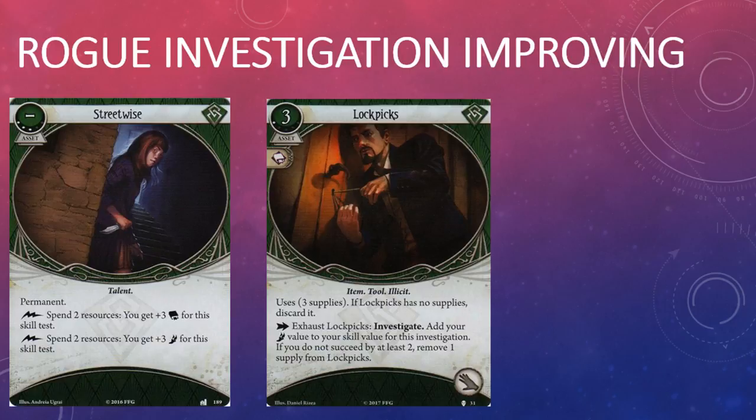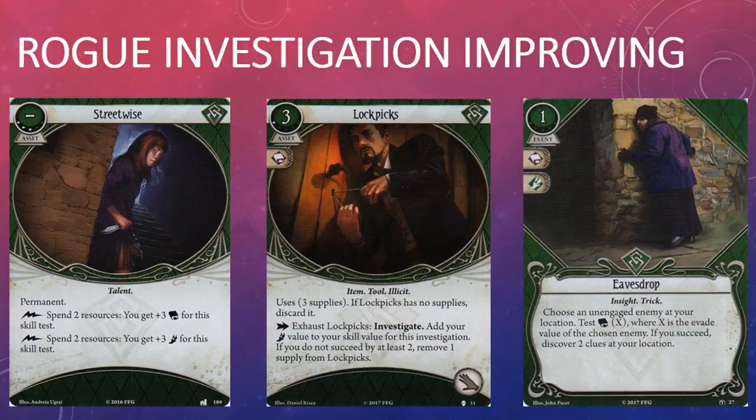Streetwise can be quite resource-intensive to operate because you have to spend two resources to get that plus-three intellect bonus, while Lock Picks requires you to exhaust it, meaning you can only use it once per turn unless you have two copies on the table. It's also worth noting that both cards will only net you one clue per investigate action. Eavesdrop is a tempting card to include in your rogue decks because it does let you discover two clues with one action, which seems like a nice tempo boost. However, I'm really not crazy about this card for three reasons.